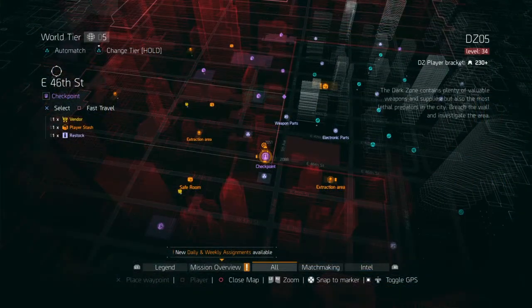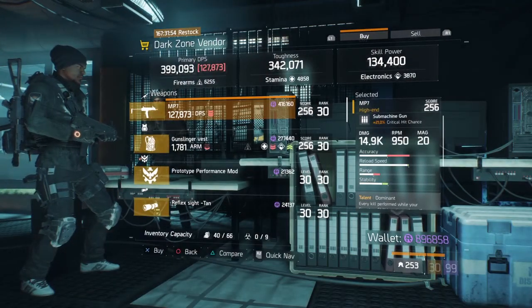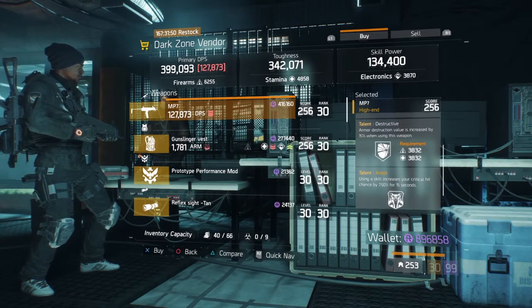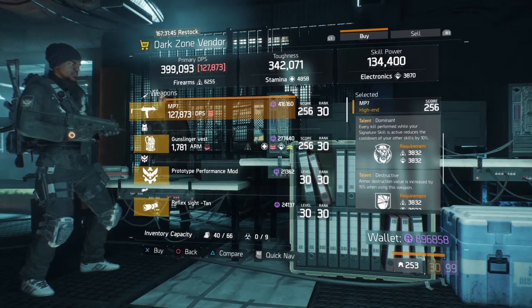At the East 46th Street DZ vendor, we have a pretty decently rolled MP7. It comes with Dominant, Destructive, and Adept. If you roll off Dominant to a Brutal, then you have a pretty good gun altogether.